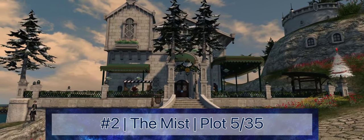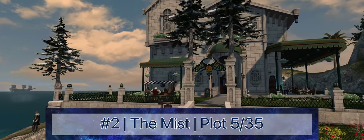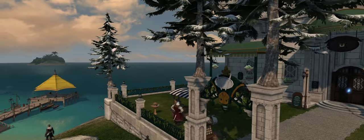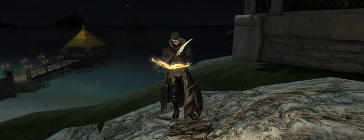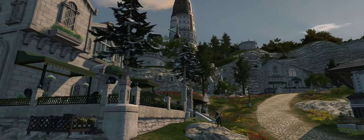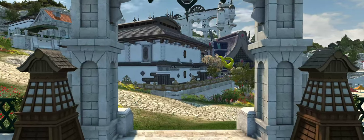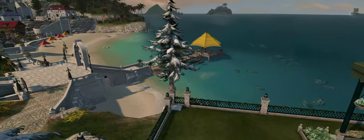Coming in at number two, Plot 5 in the Mist is without question both the best housing plot in Limsa Lominsa and the best large plot in the game. This oceanfront property has absurdly beautiful views in multiple directions, is separate from the hustle and bustle of the neighborhood yet still connected to it, and is a quick walk to two different market boards. It even has a rock that, as legend has it, only legends are worthy to stand upon. The only reason this is not number one is that I wish it were slightly rotated to better face the water — staring into the side of someone else's home just barely knocks it from the top spot.